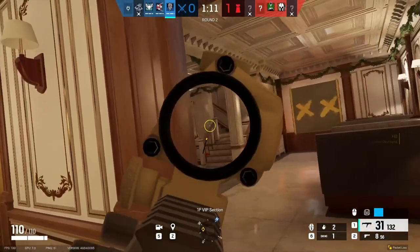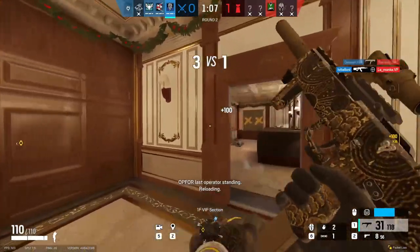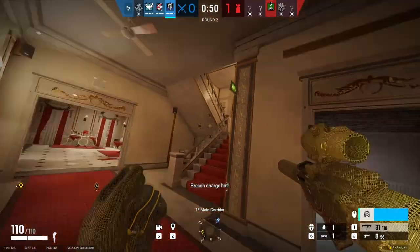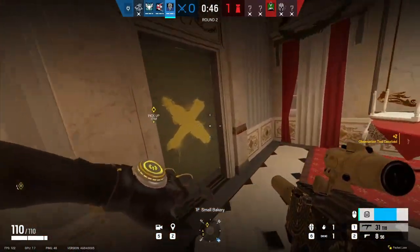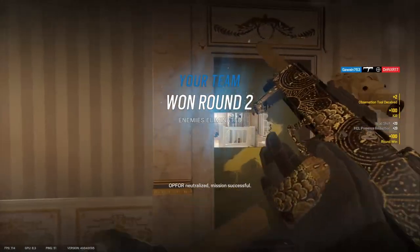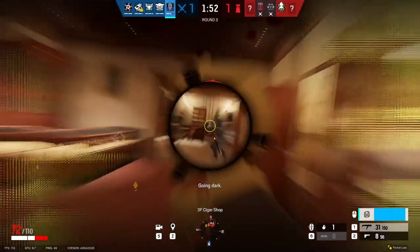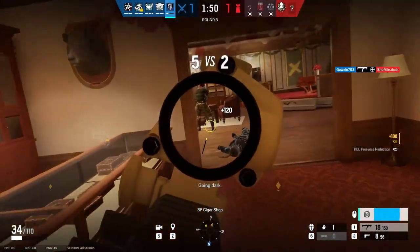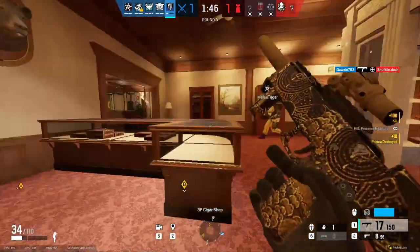Overall, Nook is a middle-of-the-road operator in terms of difficulty in my opinion. Whilst her kit is relatively easy to use, the FMG-9 can be hard to control sometimes, and you need to get kills to get value on this character, so this is one for you aimers out there. Learn how to move around the map undetected, how to control the FMG-9, when to drone, and you are sure to become a pretty decent Nook player.